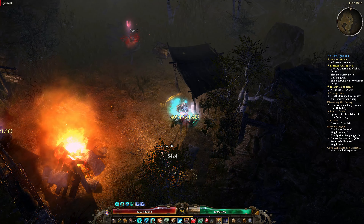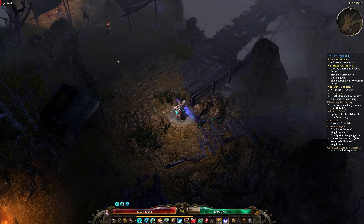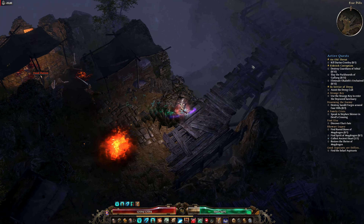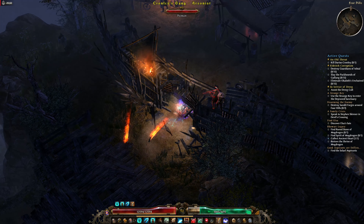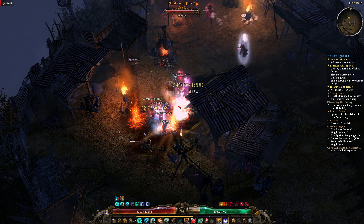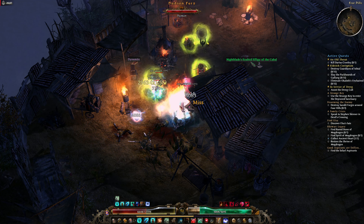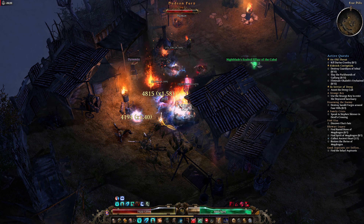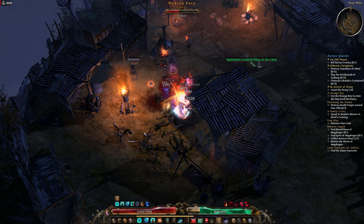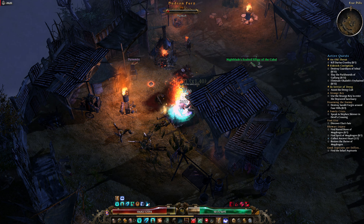Get rid of these guys. Now we just got to take out the forges, which isn't exactly a strain. More dynamite up here as well, so we love to see that. A hero - excellent. Go ahead and activate Menhir's and we'll see if I care. So impressed.